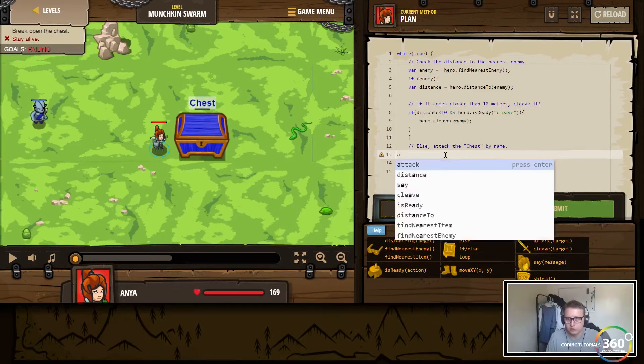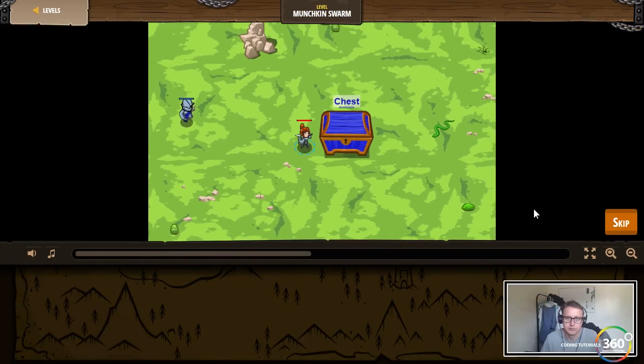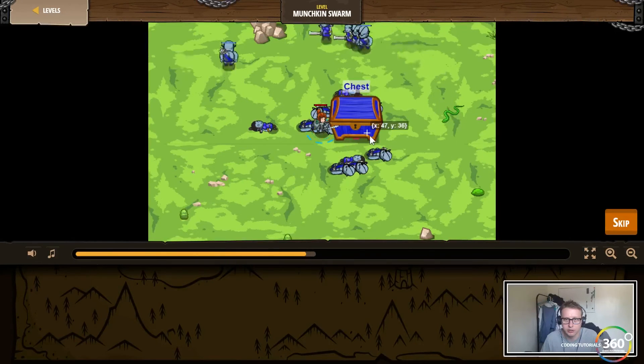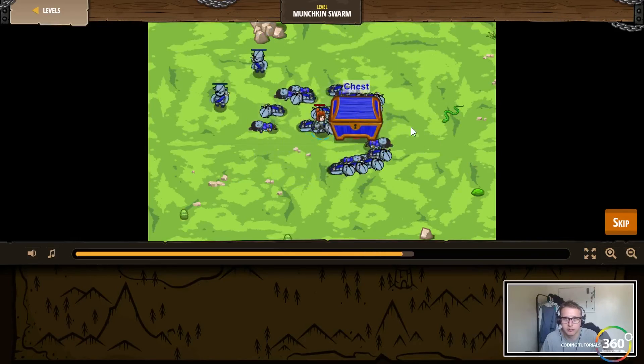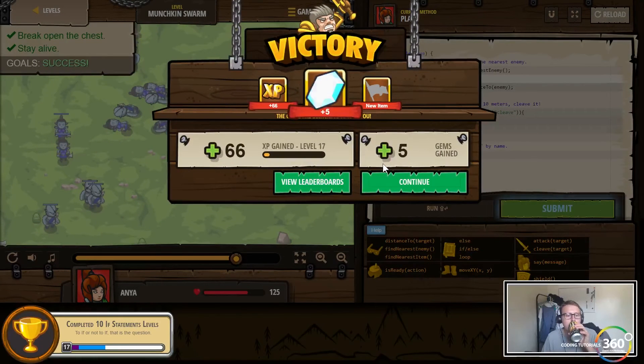Else we'll just say attack — not enemy, we want to attack the chest. So: find the distance to the nearest enemy; if there is an enemy, find the distance; if the distance is less than 10 and the hero ability cleave is ready, go ahead and cleave that enemy; else attack the chest. You see how I cleaved right there when they tried to bum rush me — they're keeping their distance. It's a good strategy but it's not going to work.